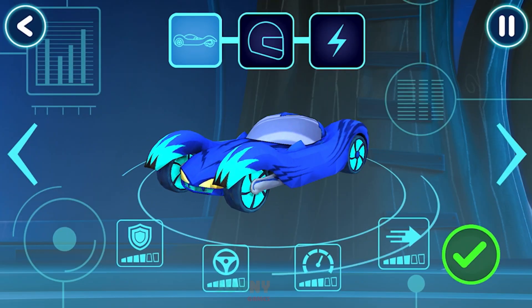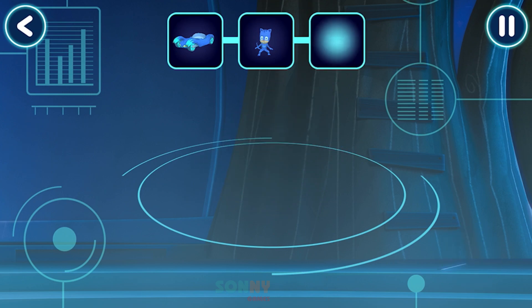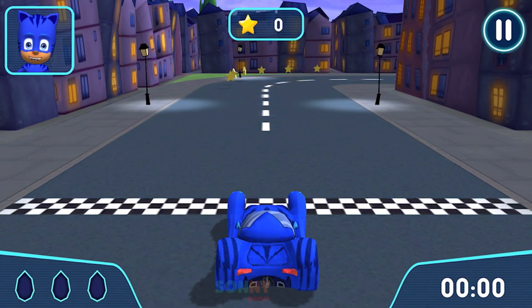Before we can try out our track, we need to pick a driver. Good — pick a power-up. Now let's go for a drive. Let's try out your track. Go!